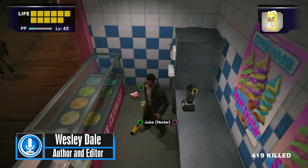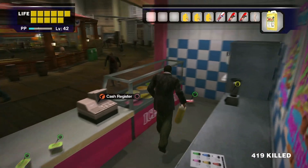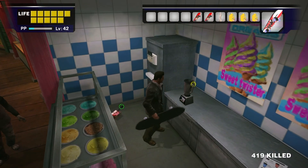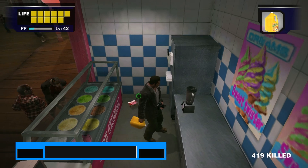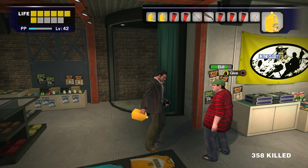I'm Wes from Recommended Playing, and this video will cover all of the 7 Mixed Juices available in Dead Rising with information on how to make them, what they do, and their practical applications. This will contain some minor spoilers for a few psychopaths, as well as some story elements. Mixed Juices are efficient healing items and can provide powerful or useful buffs.